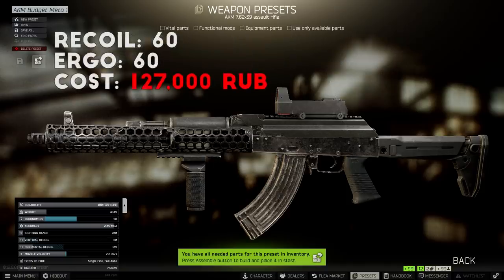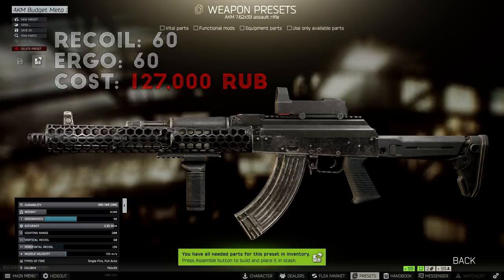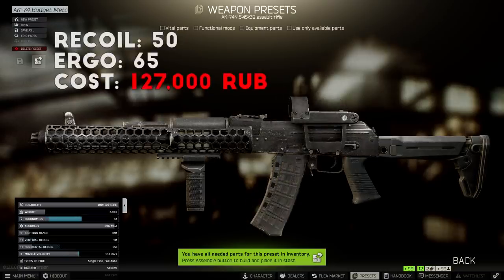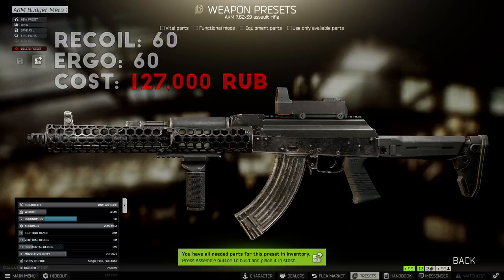The overall stats on this build for an AKM come out to 60 recoil and around 60 ergonomics. If you build this on an AK-74N, it's got 50 recoil and around 65 ergonomics. For the total price, you're only looking at around 127,000 rubles total to set this build up, depending on flea market prices. Personally, I think this is an extremely cost-effective setup, coming in at around 40,000 rubles below the price of a best-in-slot AK, while being very close to the same in raw stats and overall performance.